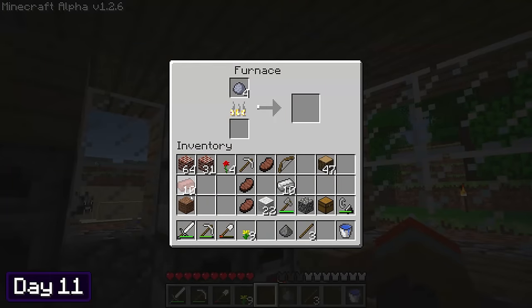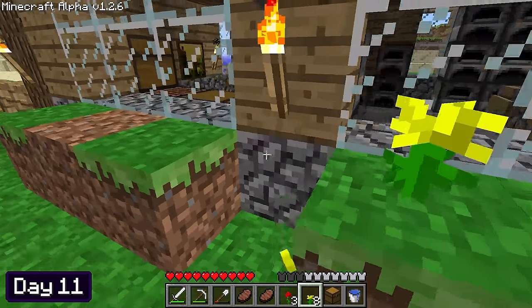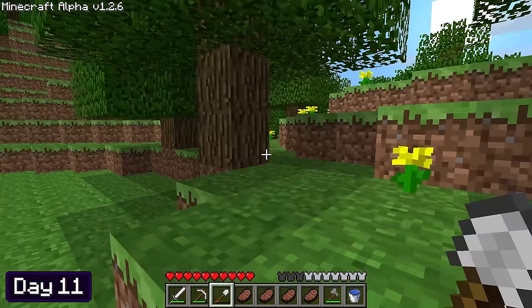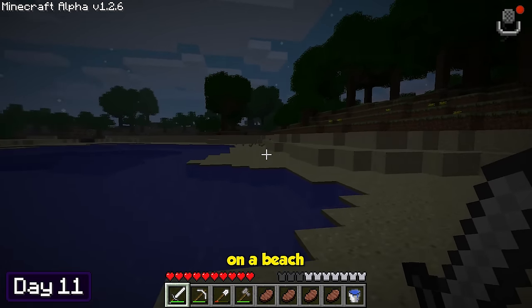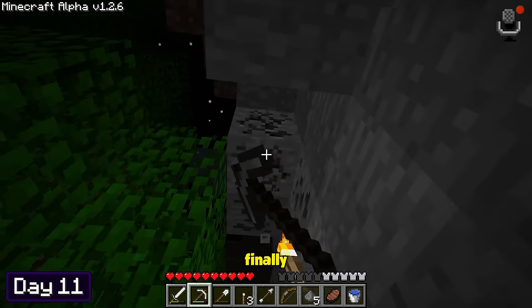The furnaces burned through all of the coal and smelted almost all of the clay, giving me a stack and a half of bricks. Some of the grass had already spread to the dirt blocks, so I placed some dandelions and roses on them. I burned through all my coal from smelting, but I didn't really feel like mining, so I decided to go out and explore the land in hopes of finding some exposed ore. I spotted some mushrooms on a beach — very strange, but I'll take them. And finally, some coal!